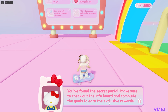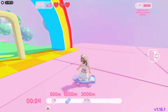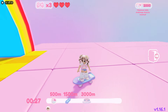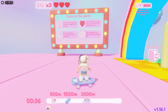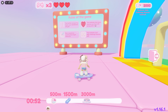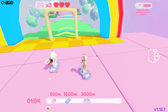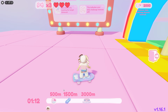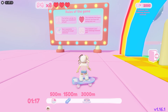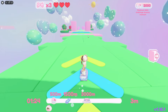You found the secret portal — make sure to check out the info board and complete the goals to earn exclusive rewards. At 500 meters you get coins, at 1500 meters you get the cool 50th anniversary skateboard skin, and at 3000 meters you get a mystery museum prop. The further you go the faster you go. You have three hearts — you lose a heart if you fall off the edge or run into any glowing red tiles. You have three daily challenge chances.